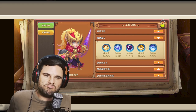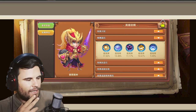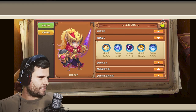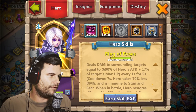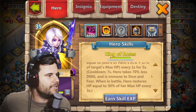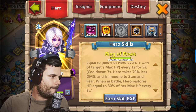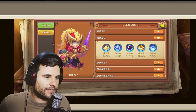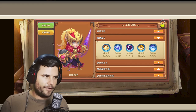For the insignia they have Empowered — I could see that working but I wouldn't go with it. Revitalize — no, I wouldn't go with that either. Sacred Light — definitely. Unholy Pact is a really good option because her skill deals damage to surrounding targets equal to 690% of hero's attack plus 70% of target's max HP every one second for five seconds, seven second cooldown. She takes 70% less damage, is immune to stun and fear, and restores HP equal to 30% of her max HP every three seconds. Unholy Pact is a really good option on Rosaline.